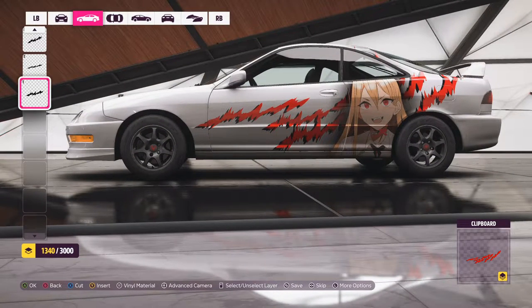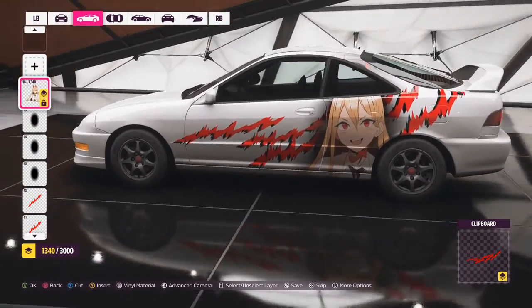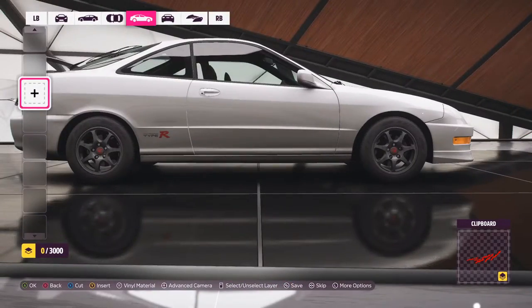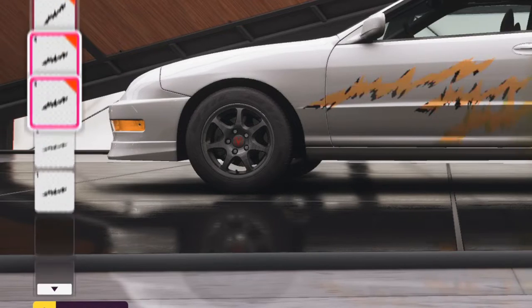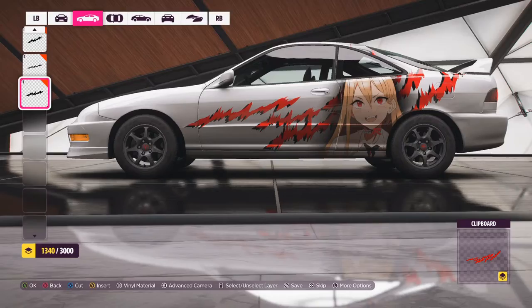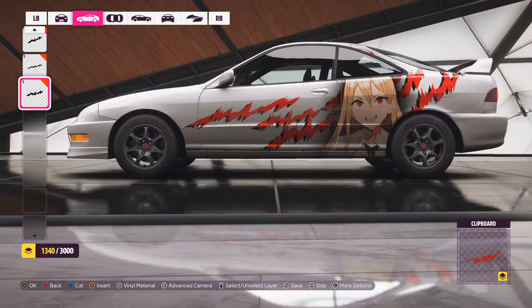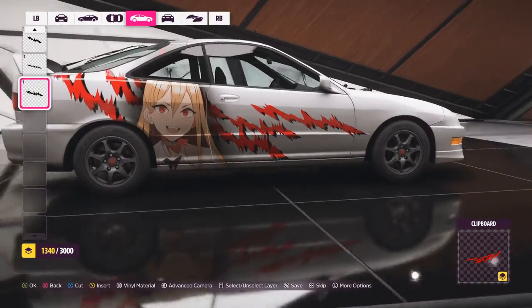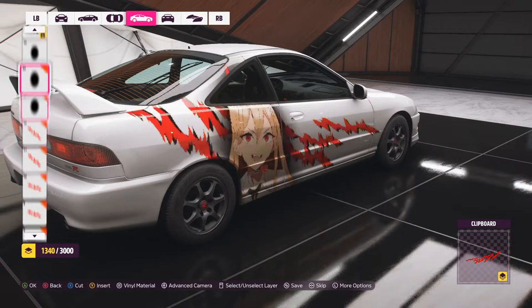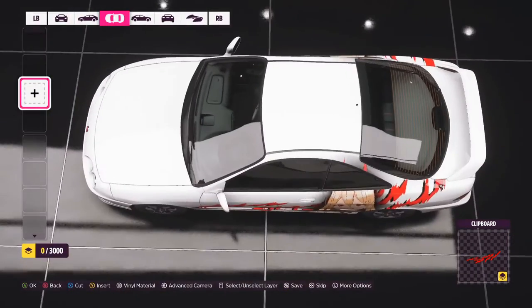If you can find the name of the anime, you can put it on the side too. Now, once you've spent time doing one side, you don't want to redo it all on the other side — there's a trick. Select all of them and mirror to the other side. Just like that, it's all on the other side. One thing I've noticed though: the mirrored side often ends up slightly higher or lower, so just select it all again and reposition it to where you want it.